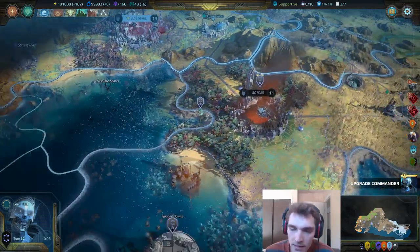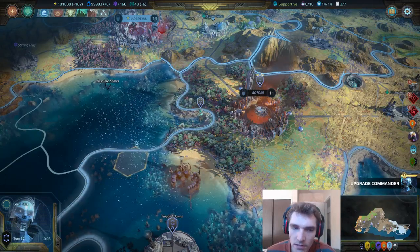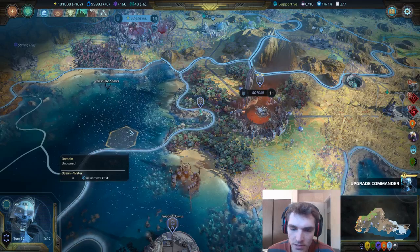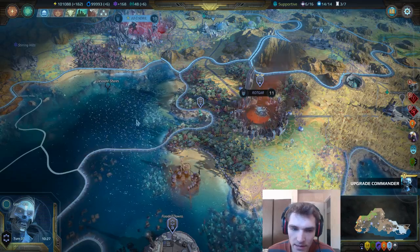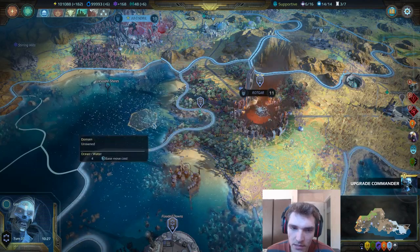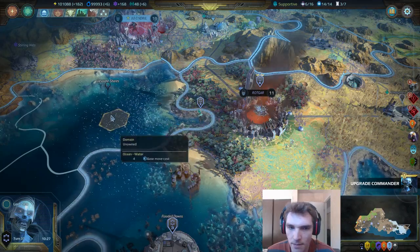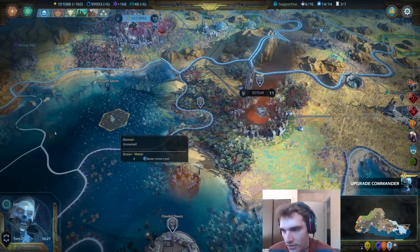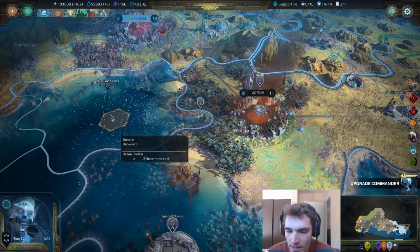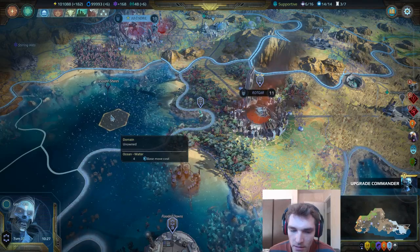The syndicate have a pretty strong advantage at amassing forces quickly — it's pretty massive for them compared to other races. The Kirko also have a version of that advantage, but I think it's less so than with the syndicate.